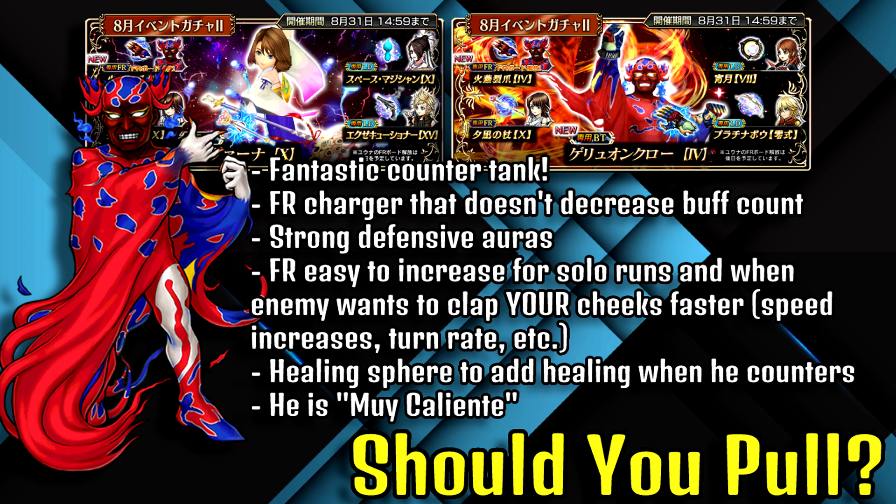He has strong defensive auras — most of which he personally benefits from — but he also provides HP and brave damage resist for the party. One thing to note: if the enemies are going to hit you with a strong AOE and Ruby Kante's party auras aren't enough to handle all the damage, I'd recommend using call abilities to help reduce damage, or giving Ruby Kante a Warrior of Light LD call ability so you can get shields to cover that situation.